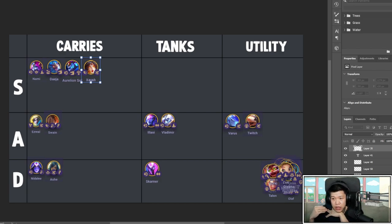Give her Guinsoo's, Last Whisper. IE and Last Whisper are also good. You can give her Deathblade, or if there's a lot of CC, give her Quicksilver Sash. Overall great unit, can be splashed into a lot of comps with Swiftshot.